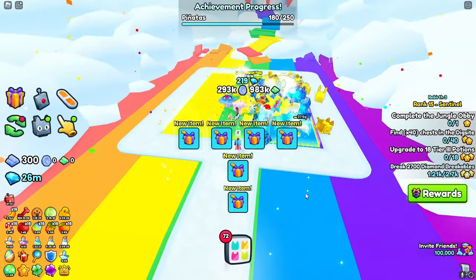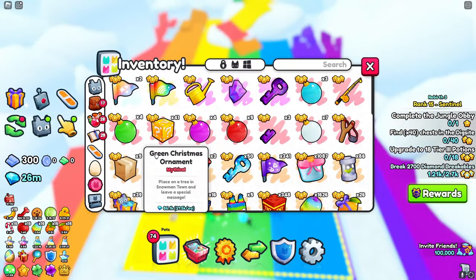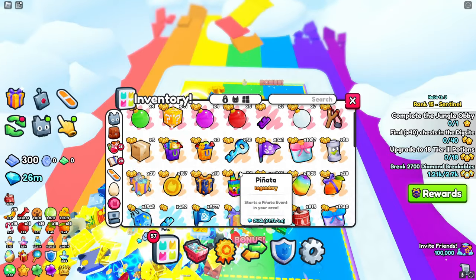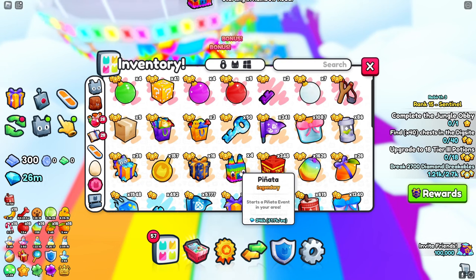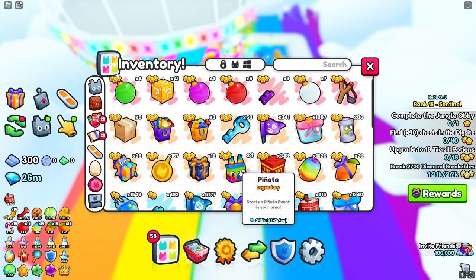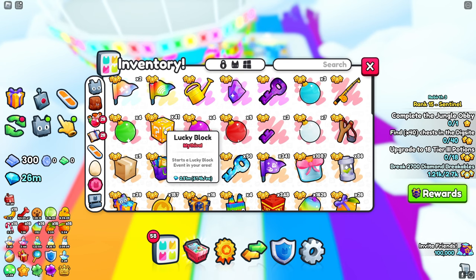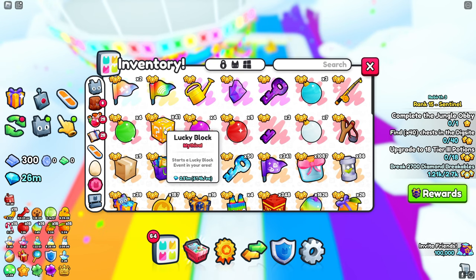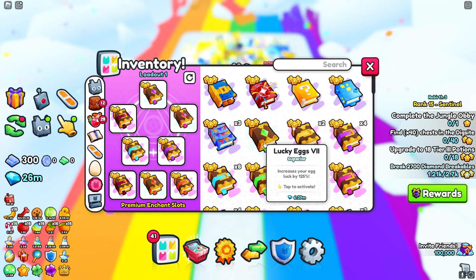Right now pinatas are extremely glitched — as you can see we're getting this many loot items. You want to try and get as many pinatas as you possibly can; they're only worth 60k right now, so buy as many as you can. Also try and buy as many of the lucky block ones as you can, because I placed one down and oh my god — I just got one of these.